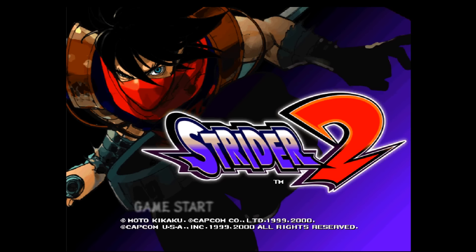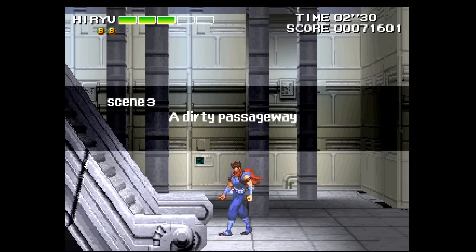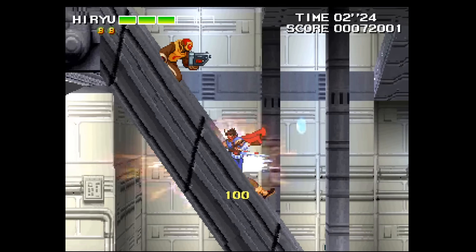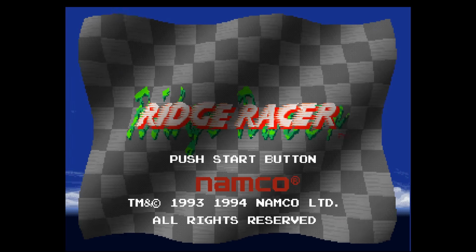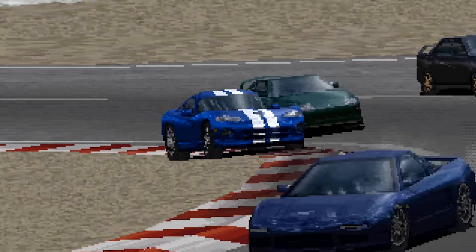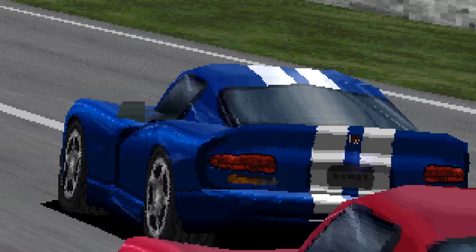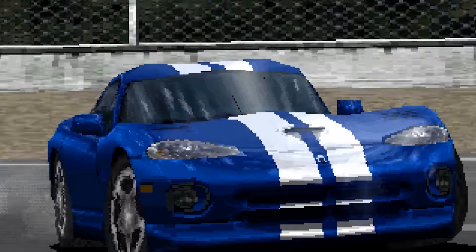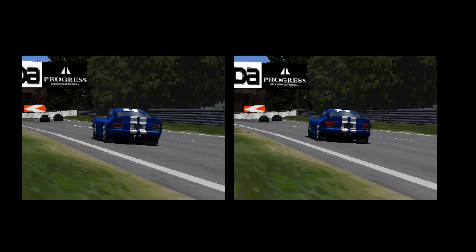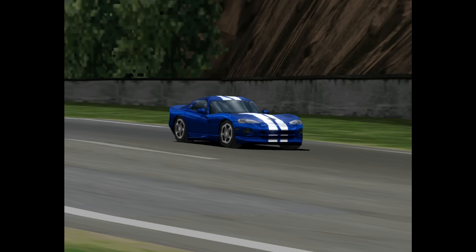Strider 2 is an interesting example that also combines 2D with 3D. The first stage is heavily dithered — applied not only to the environment but also to the character sprites, and especially present during sword slashes. After defeating the boss, the second area loads and does not appear to use dithering, possibly due to the lighter color palette. Ridge Racer and Gran Turismo also used dithering quite a bit, and it helped add to the realism in early 3D racing games. High quality video output and larger displays may lead some people to dislike the dithering even more now than they did in the 1990s, while others say that heavy dithering is what makes Gran Turismo Gran Turismo.